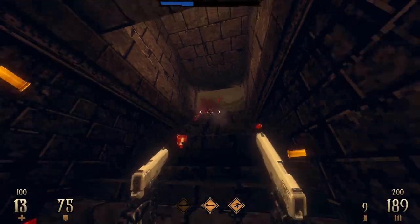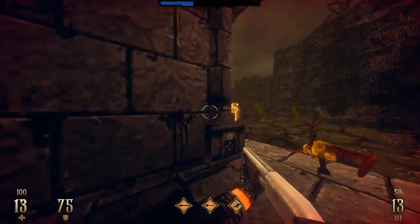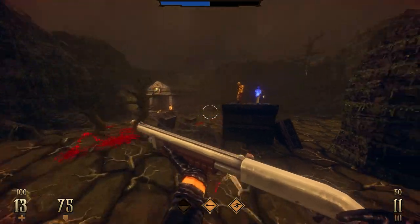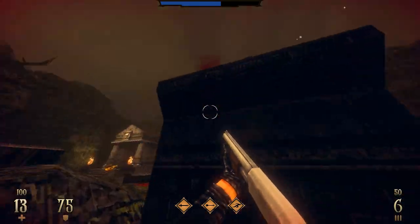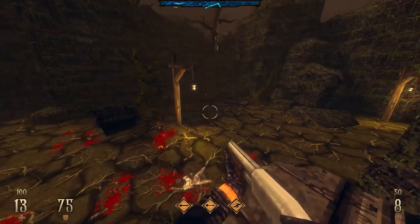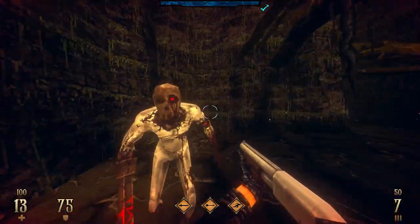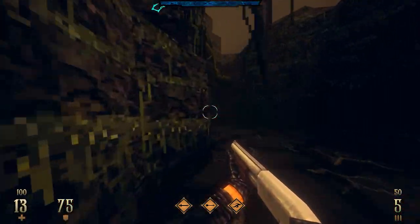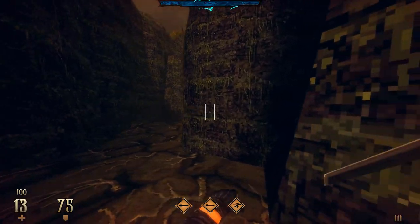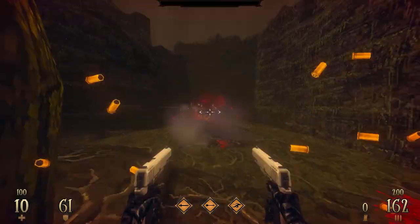These guys are gonna stalk me — gotta be careful, there's more. Got a shot on that one. Oh boy, 13 health. This blue energy here will refill your slow-time ability, which you should use more — honestly I did not use it at all playing through normal, you don't need it. Even here the only times I can see it being handy is when one of those dudes sneaks up on you and is hiding right around a corner — that's when it's handy. Oh, got two in one! This is when it's useful — I would've just died right there.